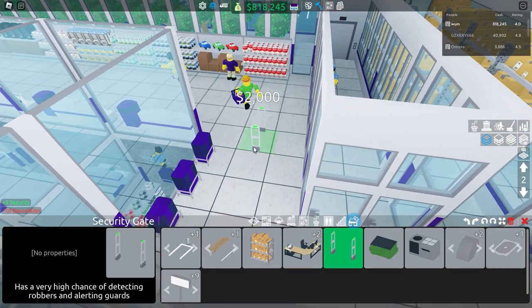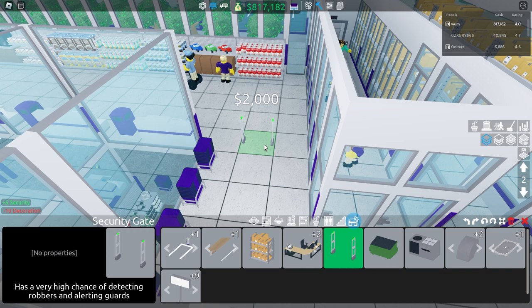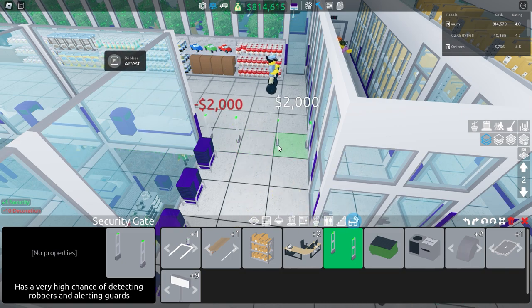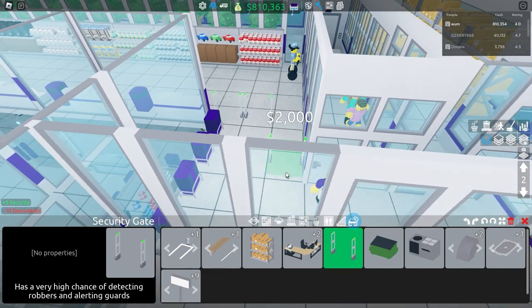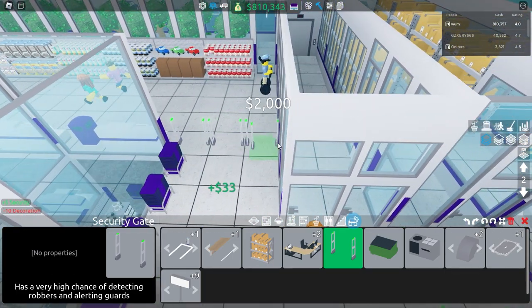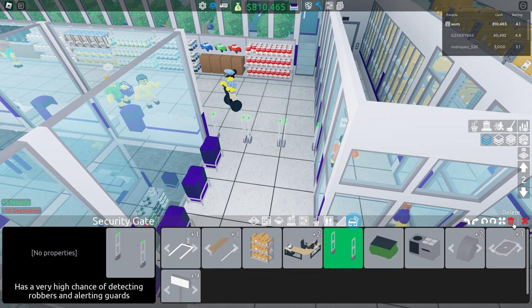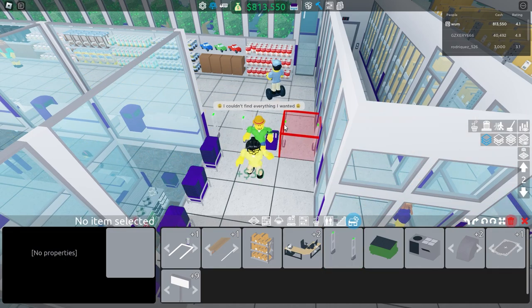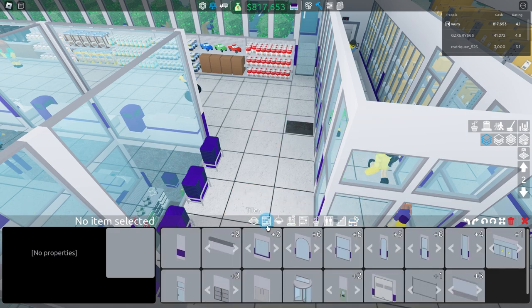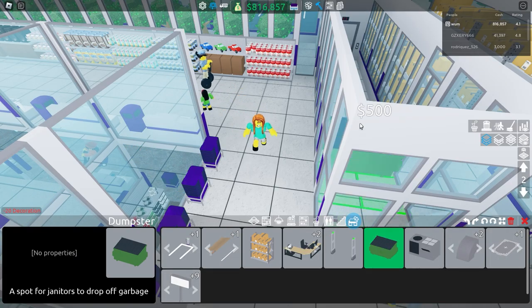Next on the list is security gates. If you've seen these in real life at Walmart — if you haven't bought something and there's no receipt, they bleep red and security can check you out. Same thing in this game: press them when they're green and place them. Whoever walks by with something that breaks the rules will trigger the gate, go red, and the cops will go after them and arrest them. That's how you use security gates.